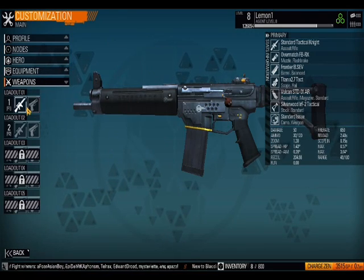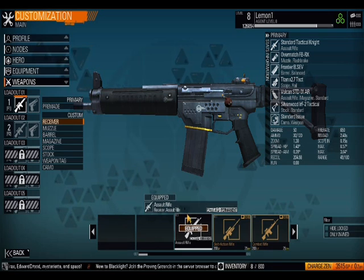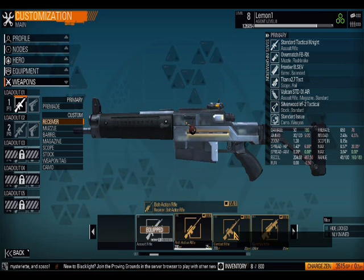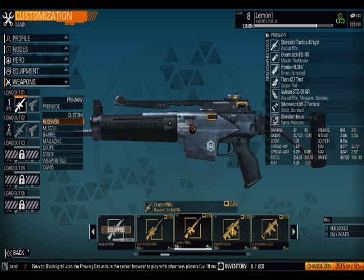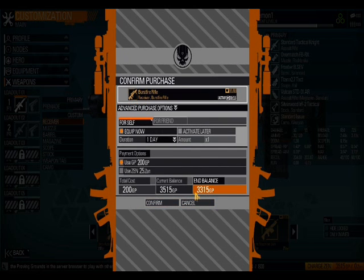It has a really unique weapon renting system, which I find cool. You can change the receiver, which is basically what type of gun it is — like a bolt-action, combat, or burst-fire rifle — which is actually what I'm going to rent right now. To rent it for one day, it's 200 GP. You get GP by completing matches and that type of thing.